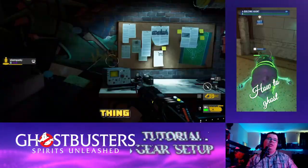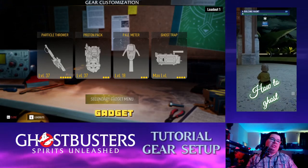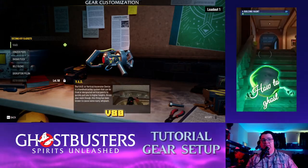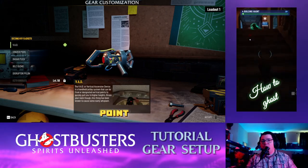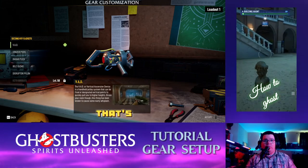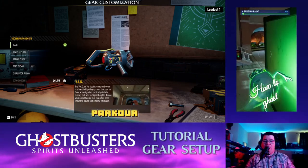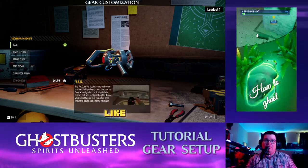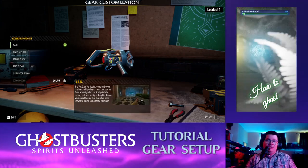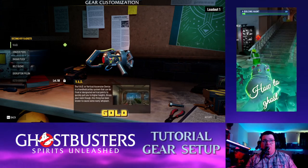One other thing I get asked: your secondary gadget should almost always be the VAD — the Vertical Ascension Device — because you want to get from point A to point B quickly. Unless you're very familiar with the map and know how to parkour efficiently, the VAD is the best option. Give a little time and effort to learning the maps and you'll be good as gold.